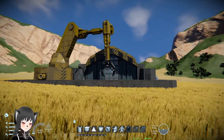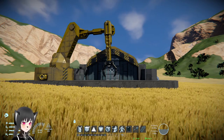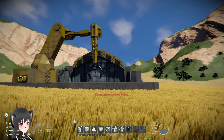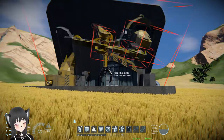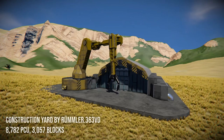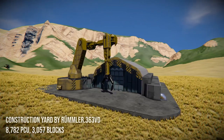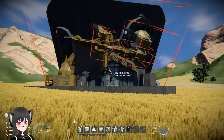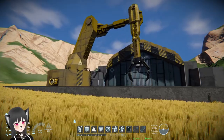This is the GDI Construction Yard by Ramler. I saw this posted on the Space Engineers Twitter. The whole building is 8,700 PCU and is inspired by or based on a Command and Conquer design. Let's tour the whole building now.